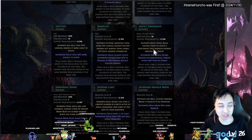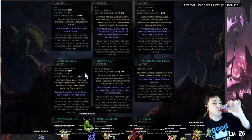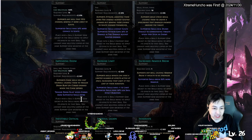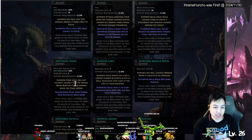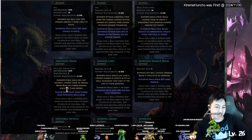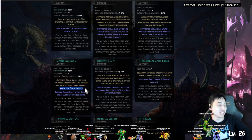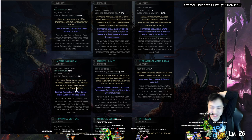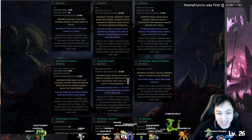Impending Doom — triggers doom blast when curses expire. If you cast a curse on a palm skill it triggers doom blast. Wait, if I use Hex Blast does it consume and expire the curse? Would Hex Blast automatically activate Impending Doom? I'm not sure. Interesting. Increased Limit — supported skills have plus one skill limit and longer duration.